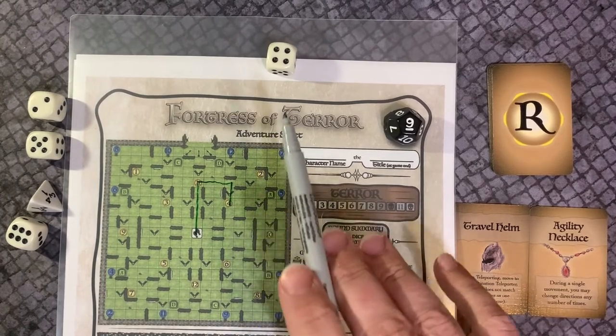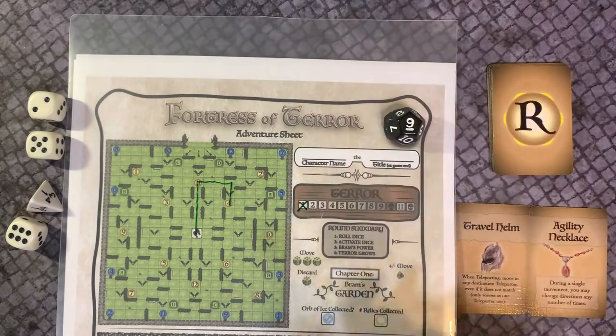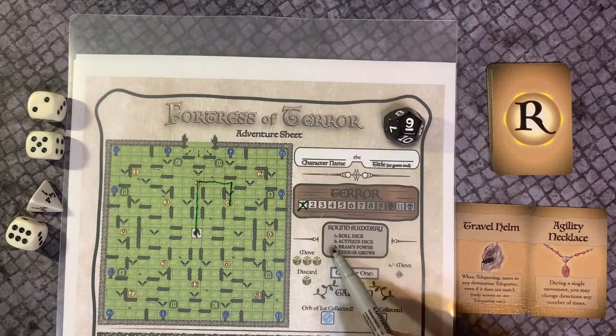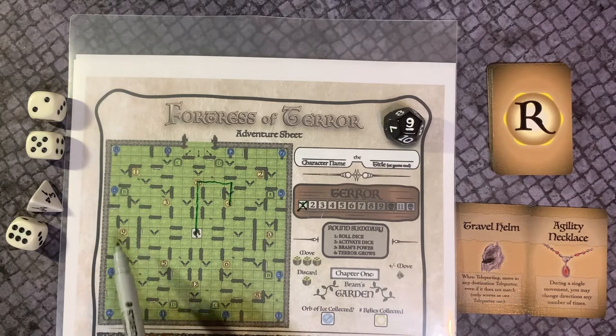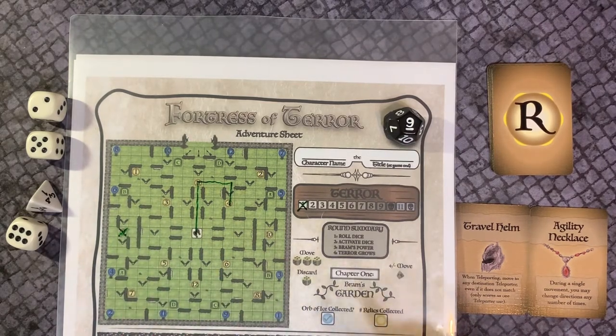The agility necklace. We also gain the movement die that we did not use. Round 1, Phase 3. Braum uses the doom die to hinder your quest. In Chapter 1, the relic matching the number on the doom die is destroyed — cross it off. You can no longer collect this relic, and the space is now blocked.